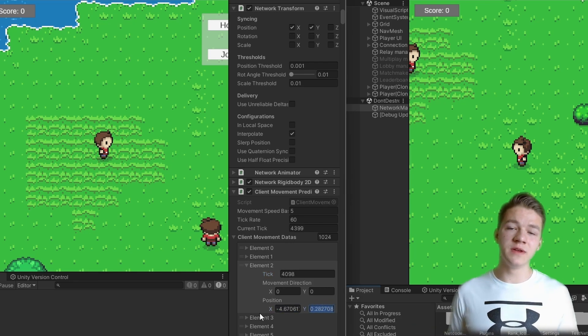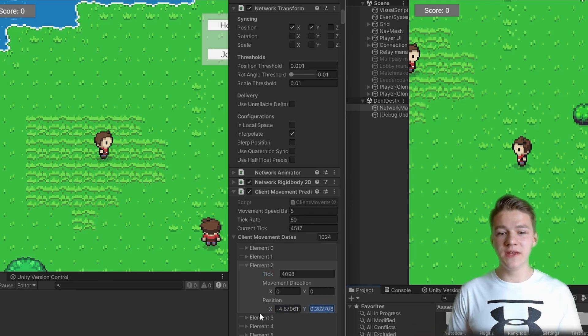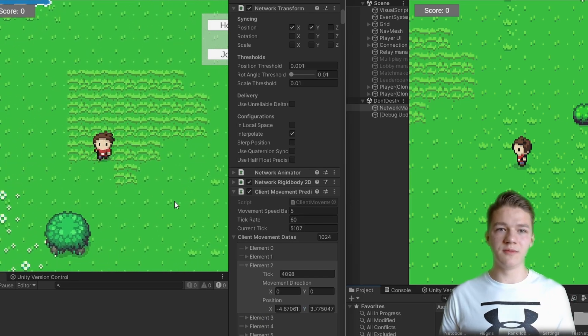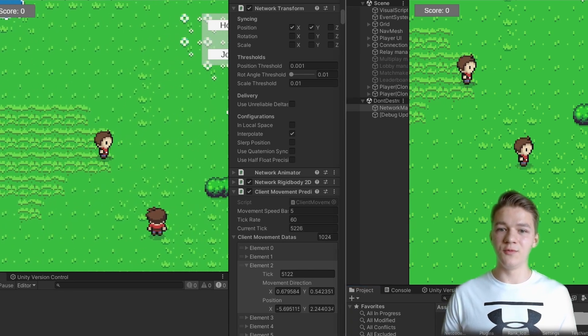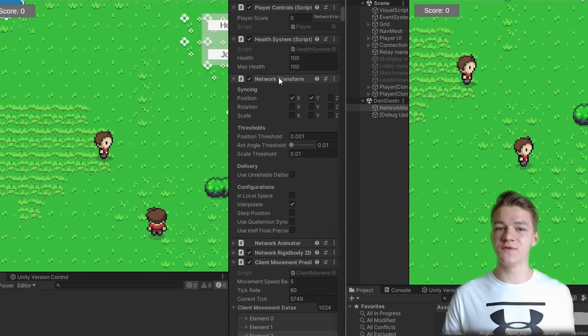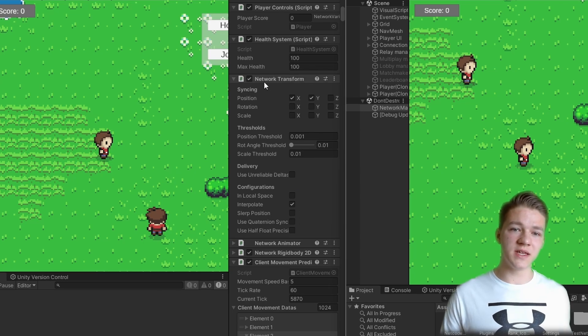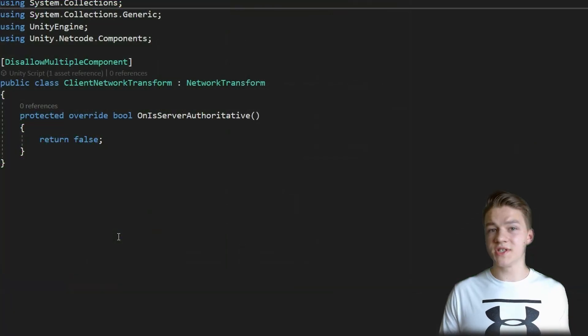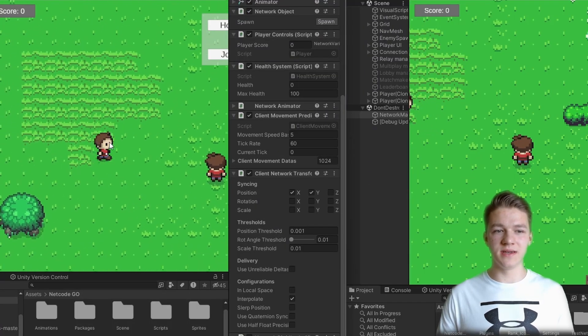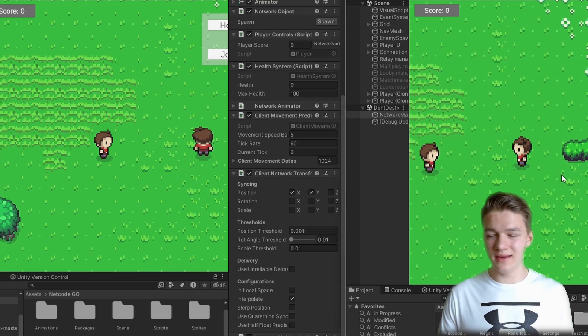So this information we will later use to decide if the new position is correct or incorrect based on the input before. You will also notice that on the host we can move fine, but on the client we cannot move, which is because we are no longer using the client network transform. So just instead of using network transform, add the client network transform. Just in case you don't have the client network transform, the code for it is really simple, and back in Unity we can see that the host can move as usual and the client as well.